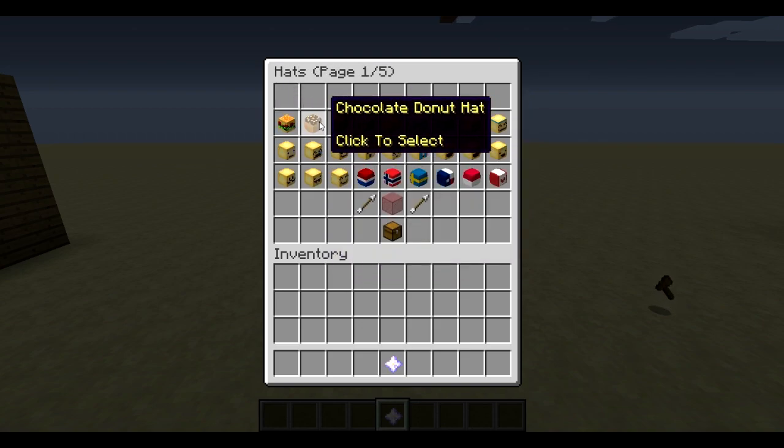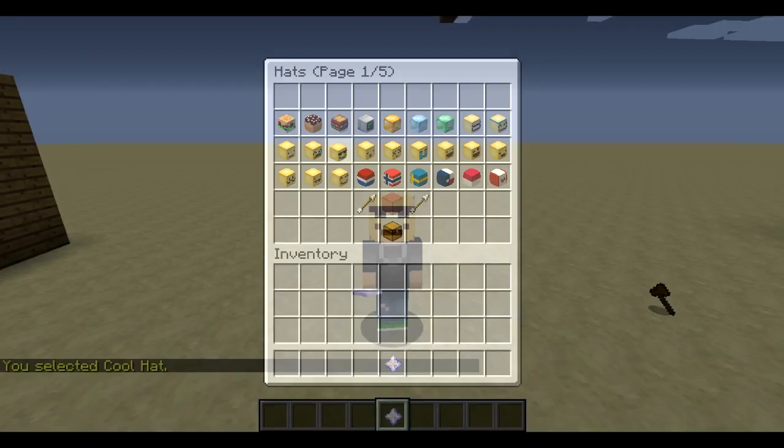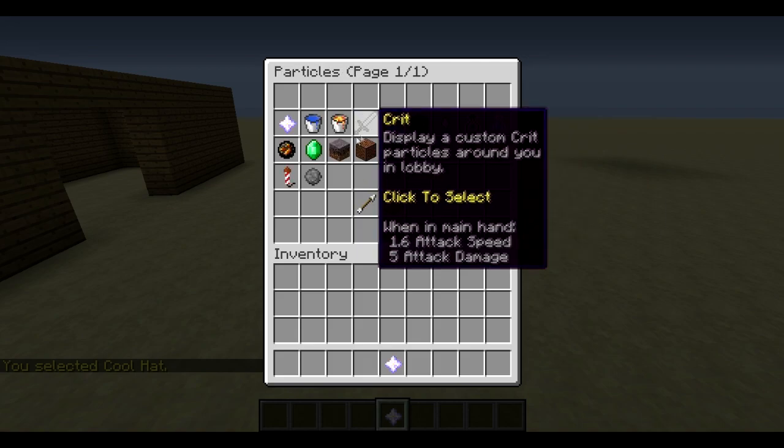There are some pretty cool hats — we've got a hamburger hat, sandwich hat, chocolate donut hat, certain flags, and even some emoji-style hats. Let's go with this one — that is pretty cool, and no texture pack involved. Awesome.